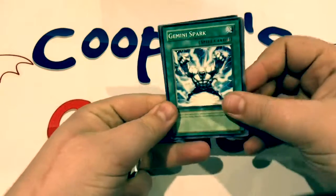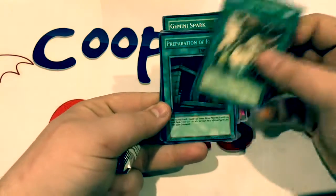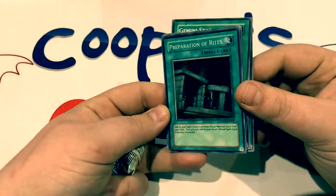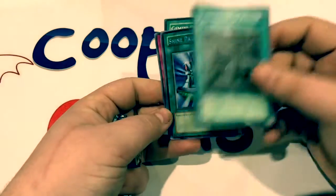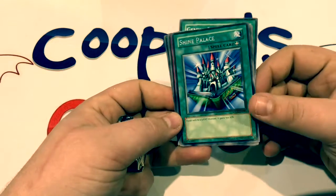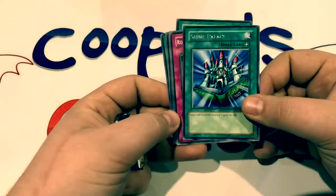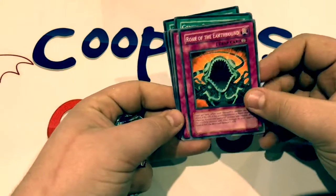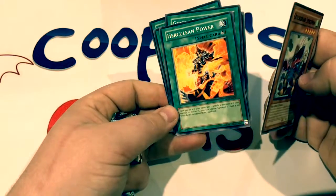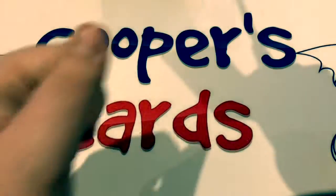From Stardust Overdrive we've got Gemini Spark, Gemini Counter, Spiritual Forest, Preparation of Rites — one of its first printings and it's a Super Rare, wow, that is beautiful. A Shine Palace — and how is this not a Toon card? It's got Toon World on it and has nothing to do with Toons — an absolute crime. Roar of the Earthbound, Synchro Barrier, Quick Synchron, and Herculean Power to round out the pack.